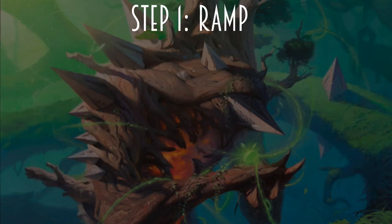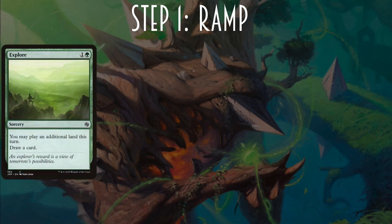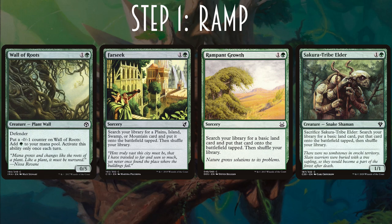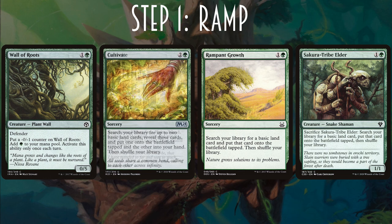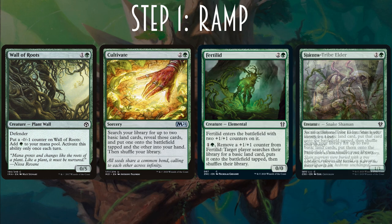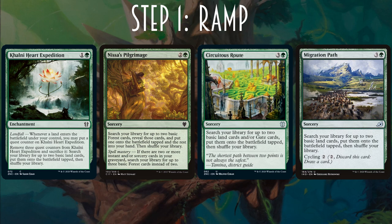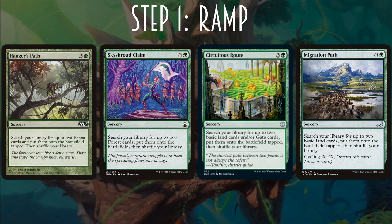Step 1: Ramp. We've got Explore, Farseek, Rampant Growth, Skyshroud Claim, Wall of Roots — which has Defender, 0/5, put a -1 counter on Wall of Roots to add green to your mana pool, activate once each turn. It synergizes with Pylath since you can put +1/+1 counters on it if you need more ramp — just a good wall on turn 2 that helps you ramp to 4. Also Cultivate, Fertilid, Harrow, Colonnade Heart Expedition, Nissa's Pilgrimage, Circuitous Route, and Migration Path — which has Cycling 2 in case you're already flooded, but more land drops are never bad in this deck. Ranger's Path and Skyshroud Claim round it out.